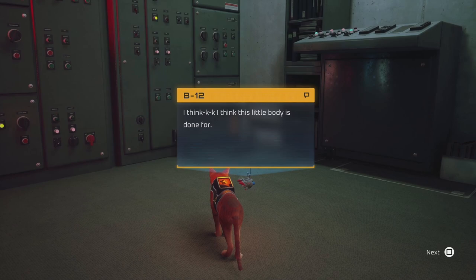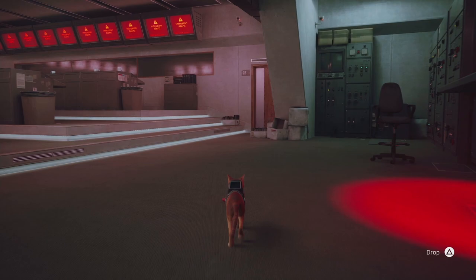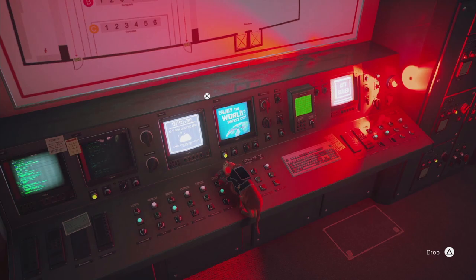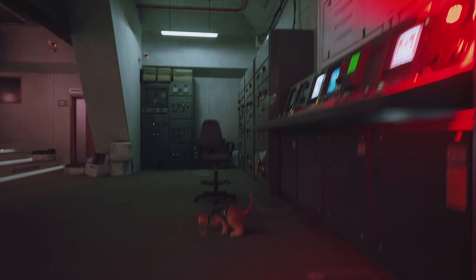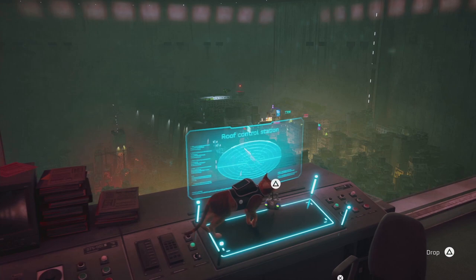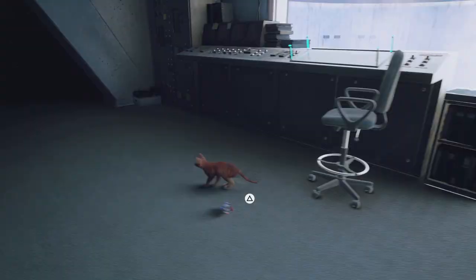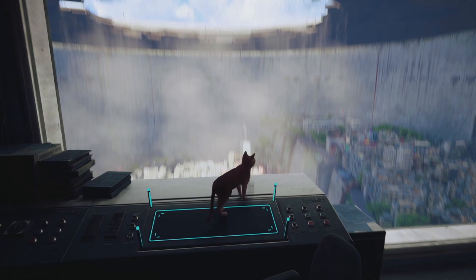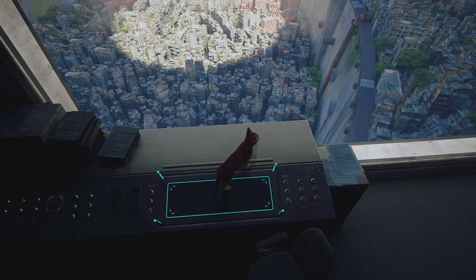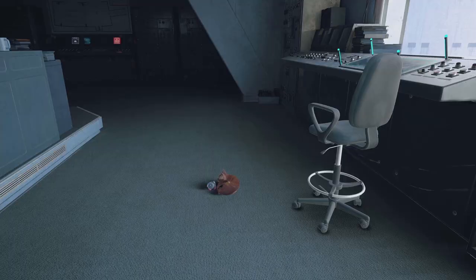Now make sure to carry B12 — he got hurt badly trying to neutralize those three consoles, so go and interact to pick him up. Remember the blue panel? Go there and place B12 on top of it. After that there's going to be a long cutscene. Everything opens very slowly and you can see a timer on the right side — it's actually a really fun moment in the game.